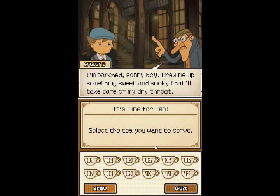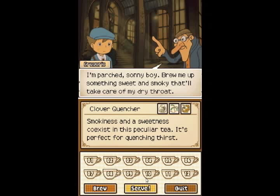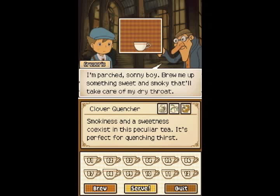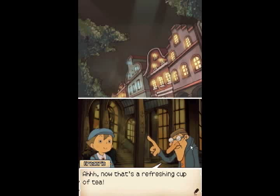Something sweet and smoky that'll take care of the dry throat. You could just go sugar and smoke there, but that wouldn't help because he needs thirst quenching — the quencher. Smoking sweet, but quenches thirst. Checkmate. Gregorio seems refreshed and ready to make his next move. Now that's a refreshing cup of tea. I'll just move my knight over to A5. A little tea can work wonders — you've already found your next move.